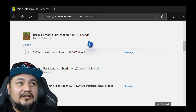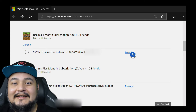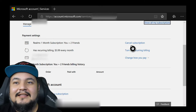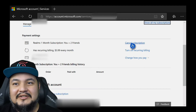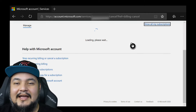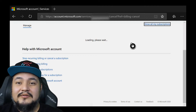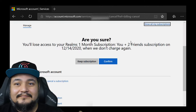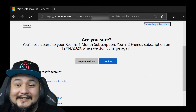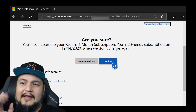But this is how you do it: once you get to this page, find which realm you want to cancel, hit Manage, and then you can hit 'Cancel Subscription' or 'Turn Off Recurring Billing' — they're pretty much the same thing. Hit Cancel and you get a confirmation screen. Confirm, and that's it — that's all you have to do.